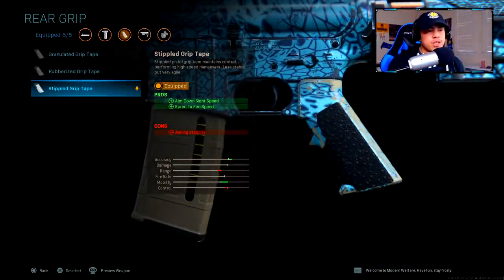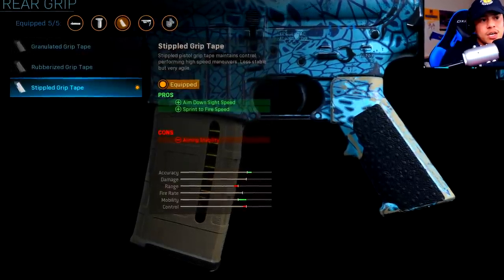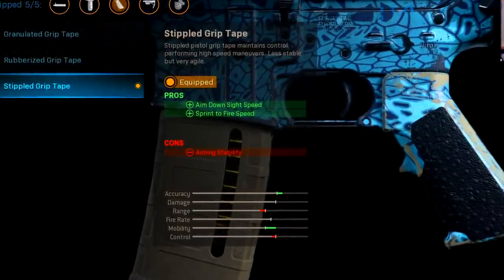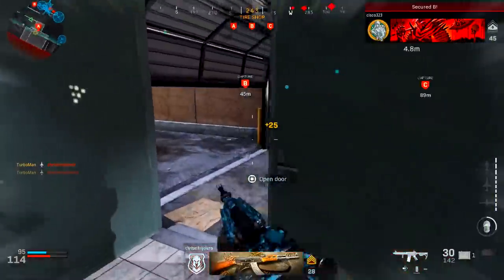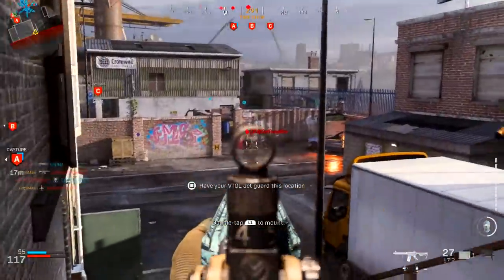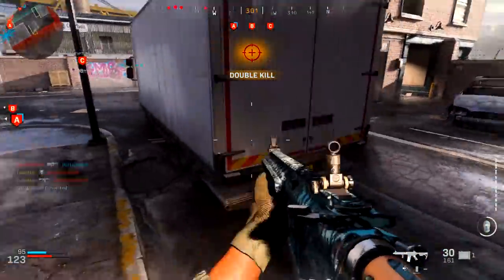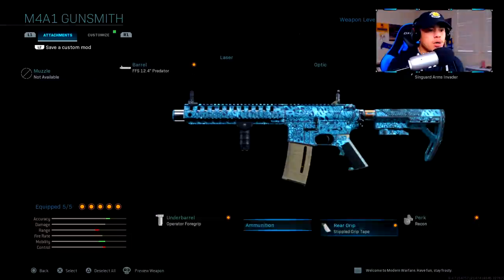Then we've got Stippled Grip Tape — out of all the attachments this might be one of the most important ones. The pros are aim-down-sight speed and sprint-to-fire speed. Sprint-to-fire speed is how fast you can shoot after a sprint, and if you've ever felt like you shot first but died first, maybe the enemy had an attachment you didn't. That's why sprint-to-fire speed is super important — it helps you be just one step ahead, pulling your gun up slightly faster to increase your chances of winning gunfights.